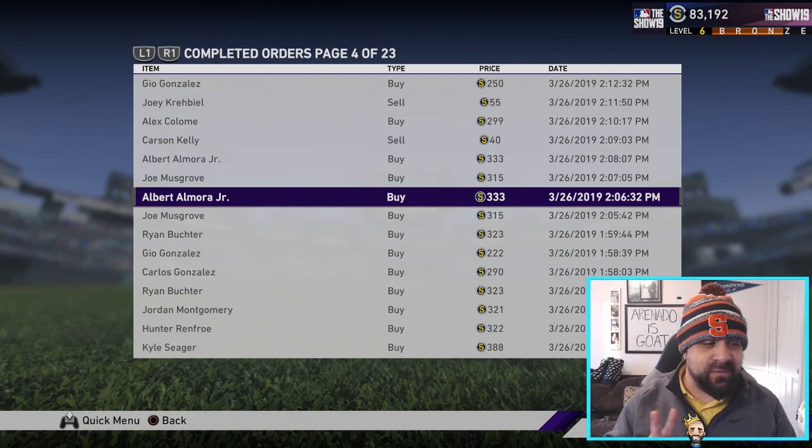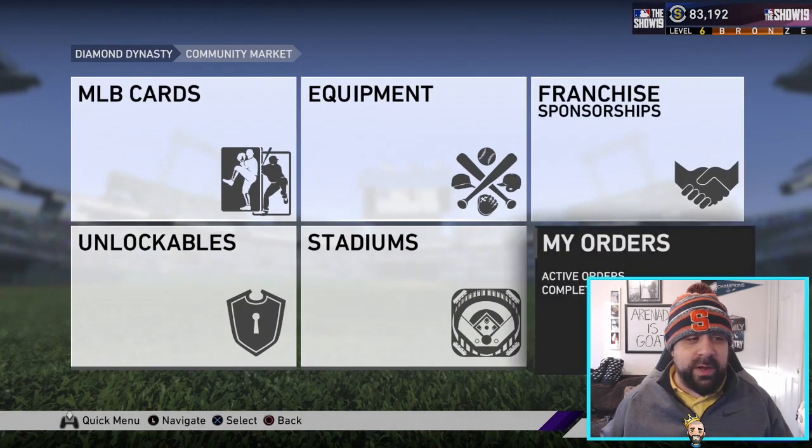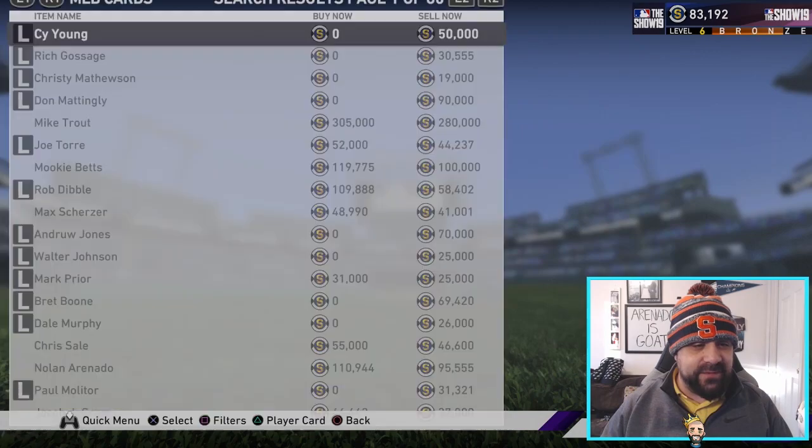There are kind of three types of ways to make stubs off of this method. First, consistently easy, guaranteed small profits — we have a sweet spot with silver cards which we're going to look at. Then you have your big game, your whales — that's your gold and diamond cards, which aren't going to come as frequently, but if you hit on one you're going to make a nice amount. I'm shooting for silver cards right now and I think you should too, because early in the year silver cards are at their highest — they're never going to be this expensive.